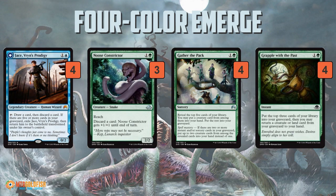Gather the Pack and Grapple with the Past give you a way to dump cards from your library into your graveyard while getting some value. Gather the Pack lets you grab a creature out of your top 5 and mill the rest — if you have Spell Mastery, you get 2 creatures instead. Grapple with the Past is very sweet and was one of the most played cards at Pro Tour Eldritch Moon: you mill 3, then get back either a creature or a land from your graveyard to your hand. A powerful interaction is flashing it back with Jace once he flips, letting you get back your best creature — so Jace can retrieve creatures as well.